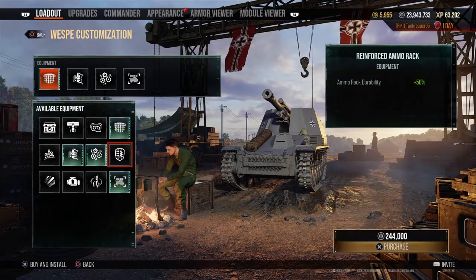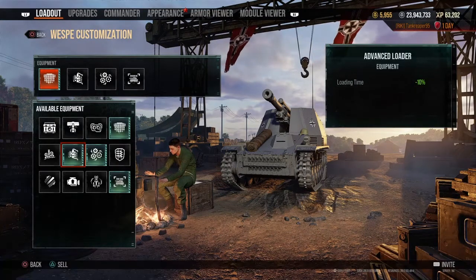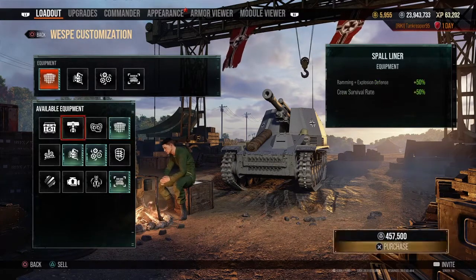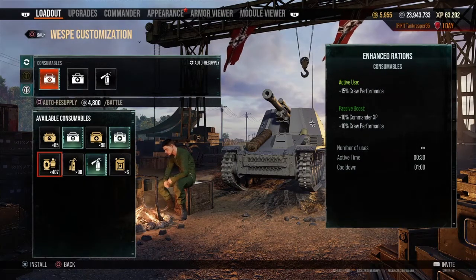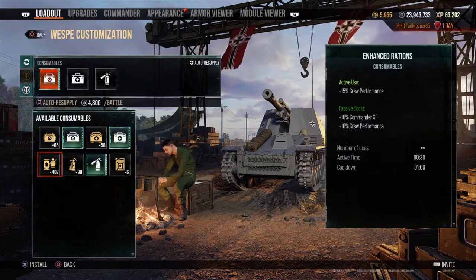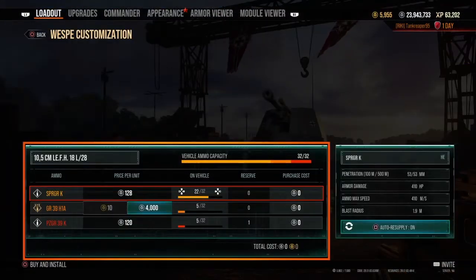I'd put Advanced Concealment on this vehicle, plus Advanced Gun Rammer which helps aiming speed by 12%, and the Advanced Loader which reduces load time by 10%. The concealment upgrade also reduces the tank's detectability so you can be less seen by the enemy. I'd also put a repair kit, first aid, and fire extinguisher. For the third slot, I'd use food rations — they give a 10% passive crew performance boost, with 30 seconds of active time and a one-minute cooldown.